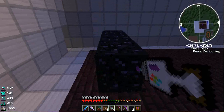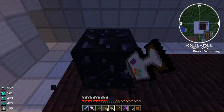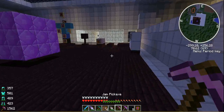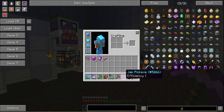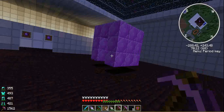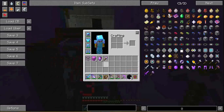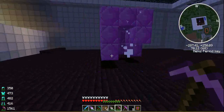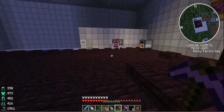One point I forgot to mention: jam tools have the same statistics as diamond, so they have the same durability. They can also mine obsidian, but it takes about 30 seconds. I'm not sure it's an intended feature that they destroy themselves on obsidian, and my hunger just went up — that's not good.